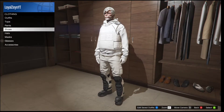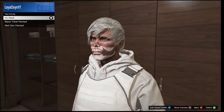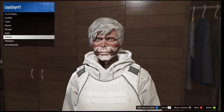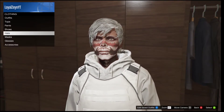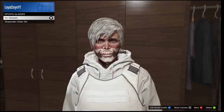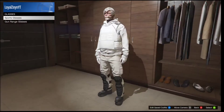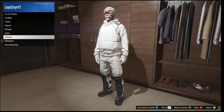What you guys need to make sure you buy is the Black Bulletproof Helmet and this mask right here — it's called Black Tribal Painted. Then make sure you get the Grayscale Urban Ski Glasses. Once you guys get that, go down to Masks.